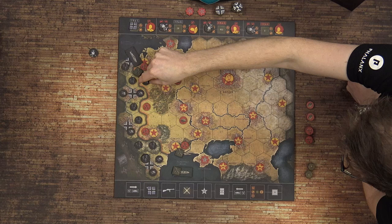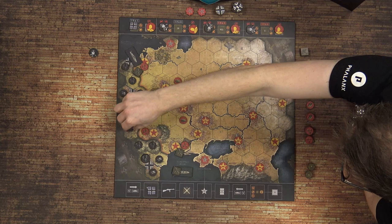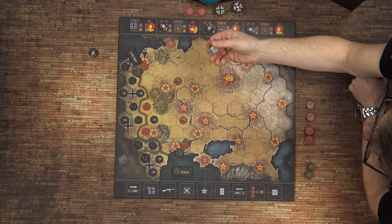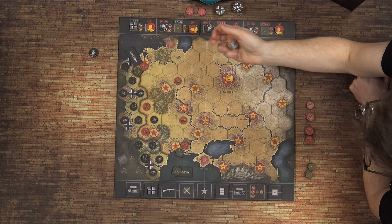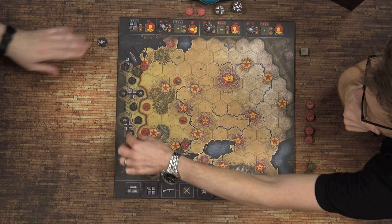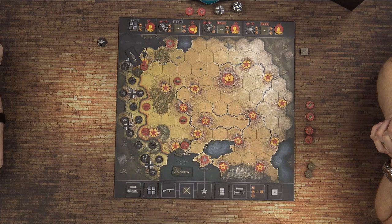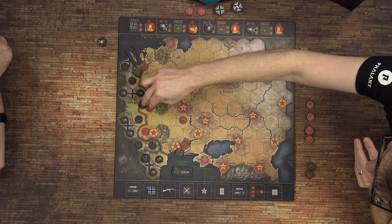Tanks can also try and do a blitz. If a tank advances and wants to continue moving, you roll a die. The dice in this game are D6 but with three ones, two twos, and one three. Provided you roll a two or three, you can continue blitzing. Everything moves one hex unless you're convoying or a tank can blitz. When you move into a space with an opposing unit, that ends your movement and you can never have more than one of your own units in a space with an opposing unit.